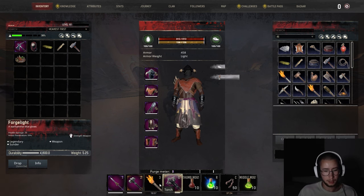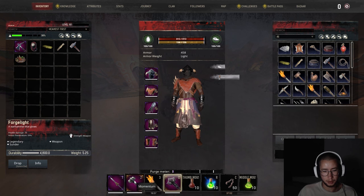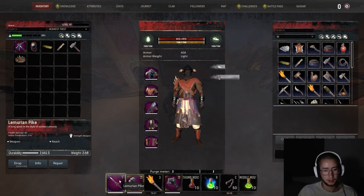I'm bringing a Forge Light Hammer just for crowds of enemies. I'm bringing a Momentum just to melt the final boss. And just a Lemurian Pike for poking skeletons, just in case I run into PvP while I'm in there. The Momentum and Forge Light are both really good legendaries because you can buy them both at Mechamosa Spire. And Lemurian Pike is the best craftable spear.